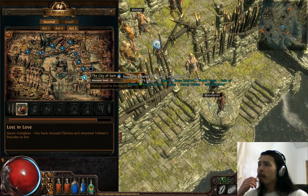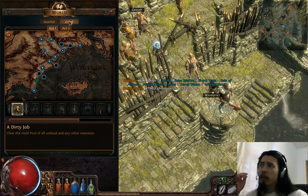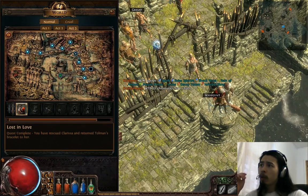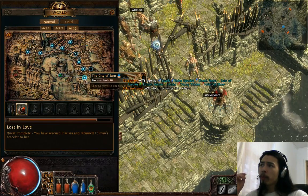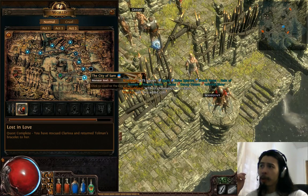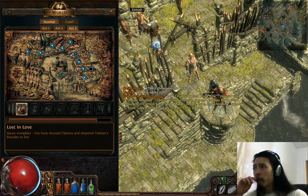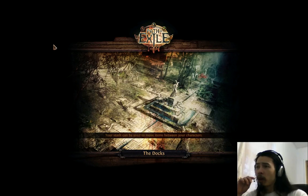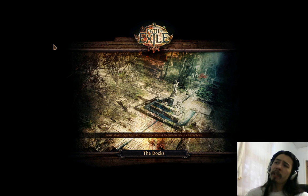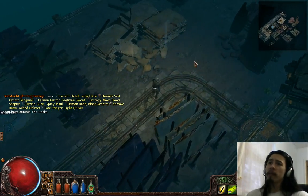Here's another leveling zone. After City of Sarn, Piety can be kind of scary on Cruel, so you might really want to level up. In particular, the Barracks is a really dangerous area — if you're not paying attention, you can get killed there. If you're getting no EXP from City of Sarn anymore, you can also go to the Docks. This place can be scary depending on your build, especially if you're melee without good fire resistance — there are dogs that breathe fire.